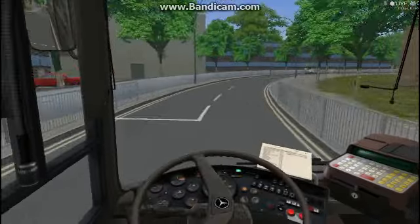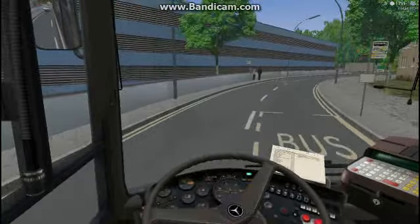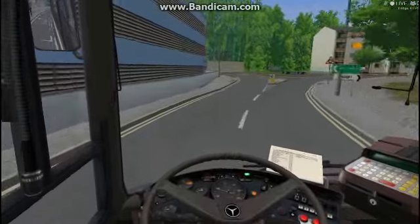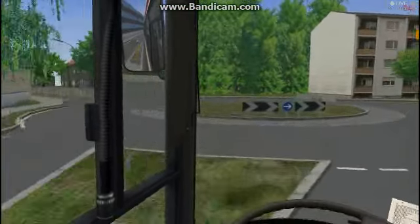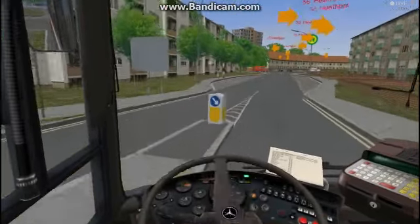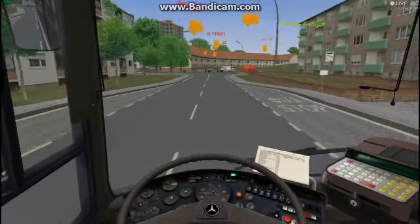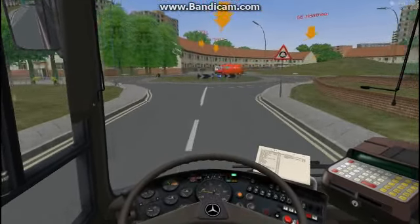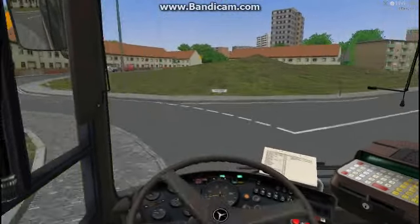The repaints include National Express, First, Reliance, Island Buses, Demonstrator, and Stagecoach. I was driving yesterday with the First livery with different destinations up, which is quite interesting. That means people can create First West Yorkshire routes and things like that, because it does have a First West Yorkshire repaint.